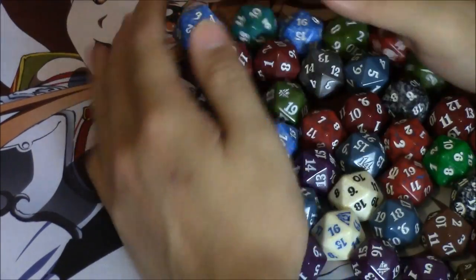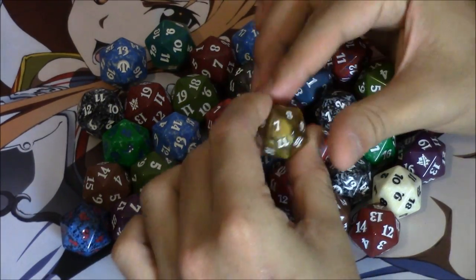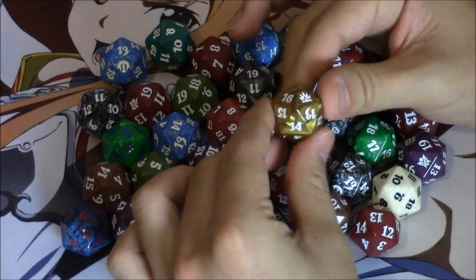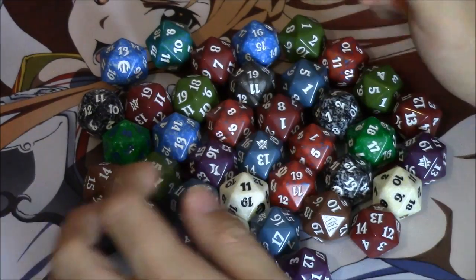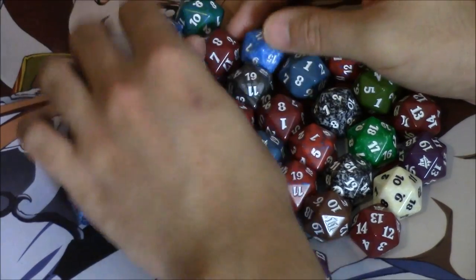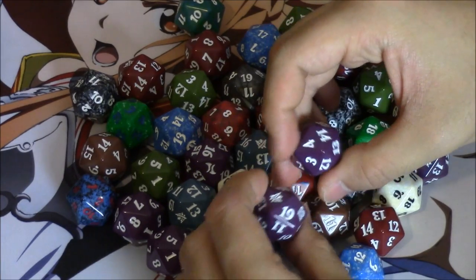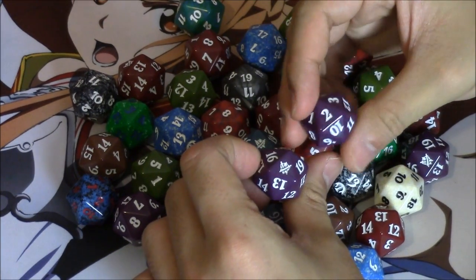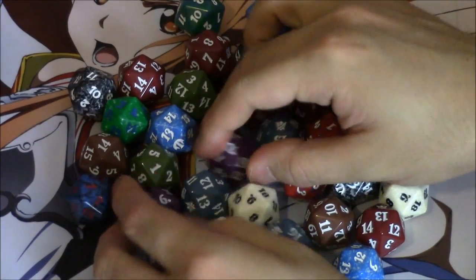These are dice I've opened from recent fat packs. This one is from the From the Vault: Legends set — they have very good dice. The Commander dice is really interesting; I kind of want one but I also don't. I opened a lot of Khans of Tarkir.